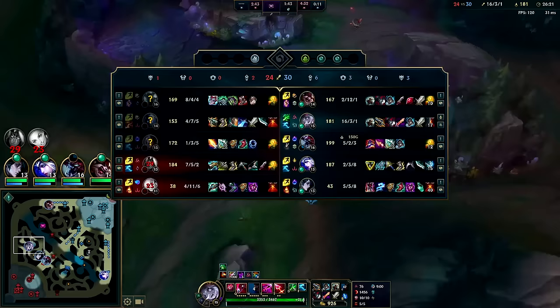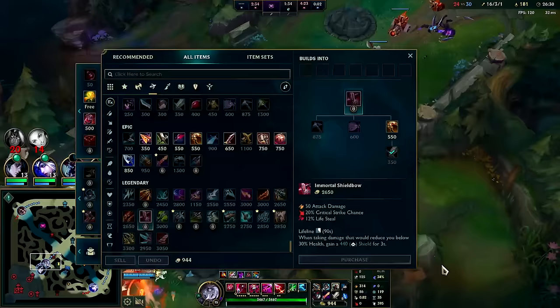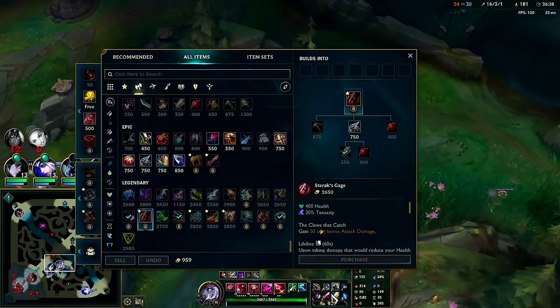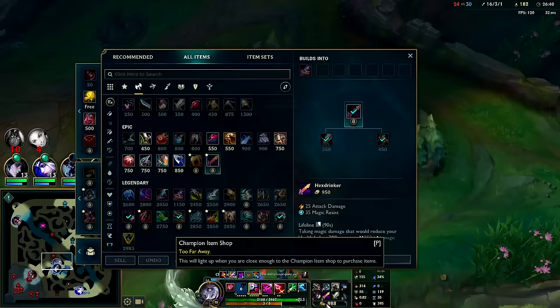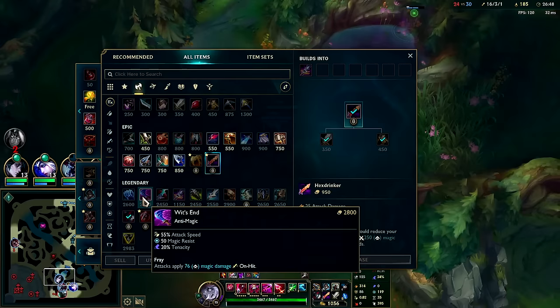We have tenacity on the Mercs. I was going to go Sterak's third — Sterak's or Cleaver is fine third. Sterak's gives tenacity these days. Oh, it doesn't let me get it because I went for the Maw. I think I should have gone Sterak's and then pushed for a different magic resist item, like maybe Wit's End or just Kaenic Rookern.